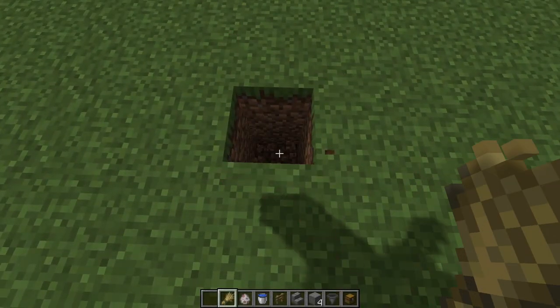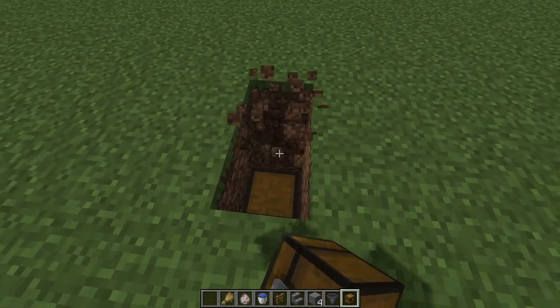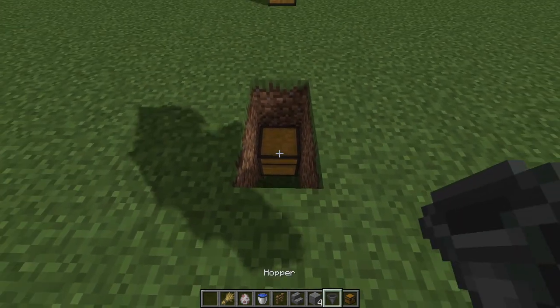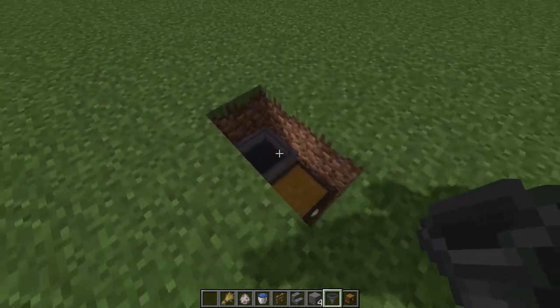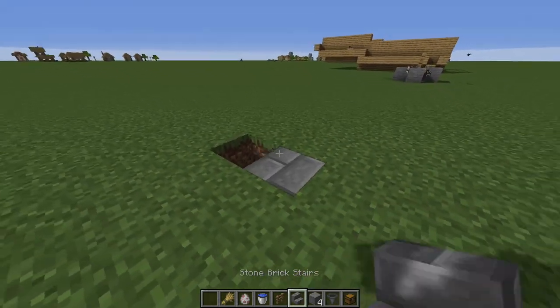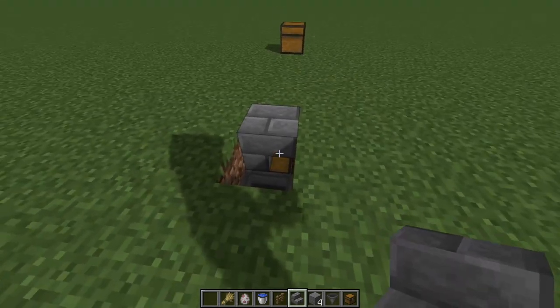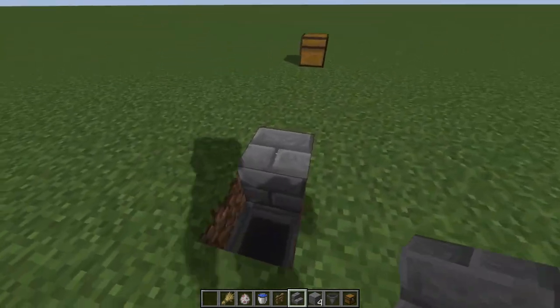To start, we're going to go ahead and dig two down just like that. We're going to place our chest down, then dig behind the chest. Make sure to crouch and place your hopper behind the chest so all your items feed into the chest. We're going to place our stair block down any way you want as long as it's flat on top — it doesn't matter as long as it's flat on top.